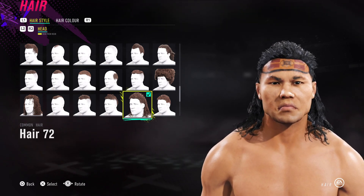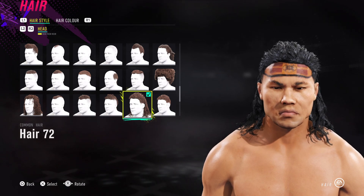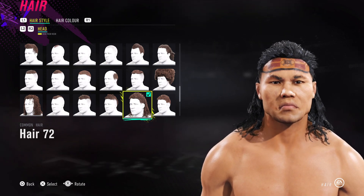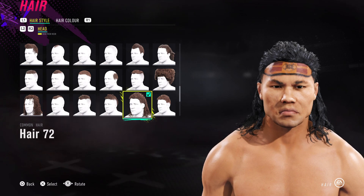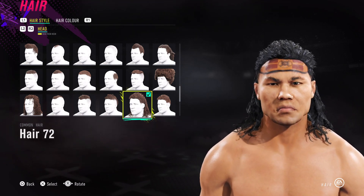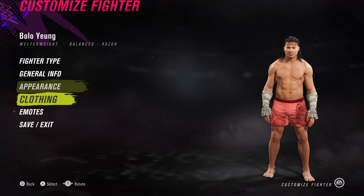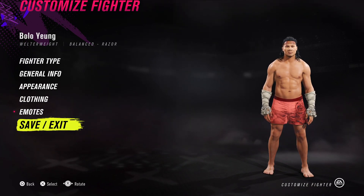I've got a bunch ready to go up on the channel — from Naseem Hamed to Paul Daly, Douglas Lima, and then CJ Johnson from GTA who needs a bit more work. We've also got Niko Bellic. So yeah guys, we'll see how that all goes. Thank you for watching and I'll see you guys in the next one — I'm Aiden and I'm out of here.